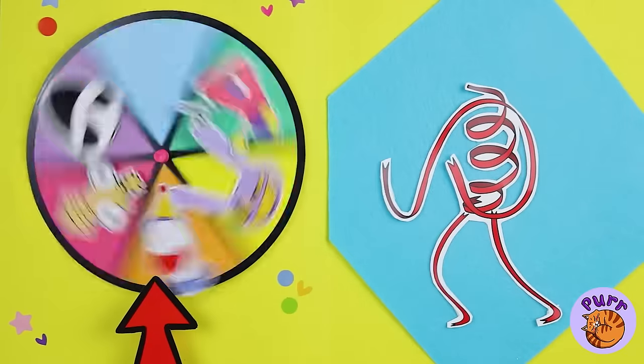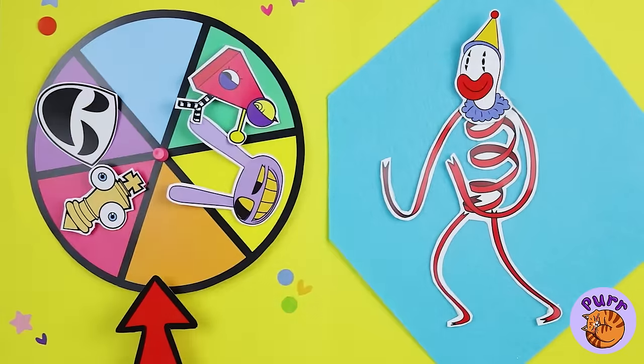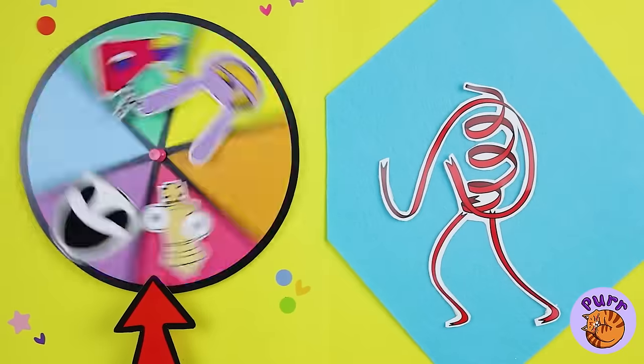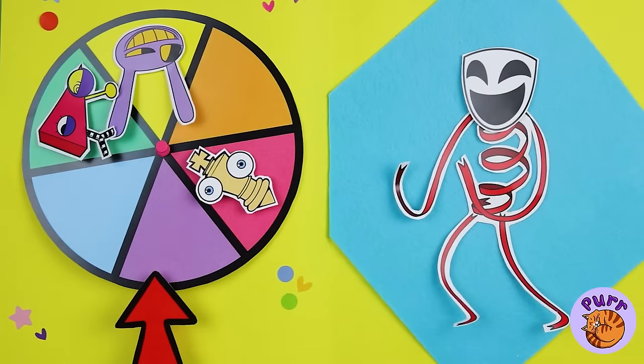But maybe we should try something else. It's Calf mode — well, in happier times. No, let's try again. Third time's the charm — Gangle's happy face, just what we needed.